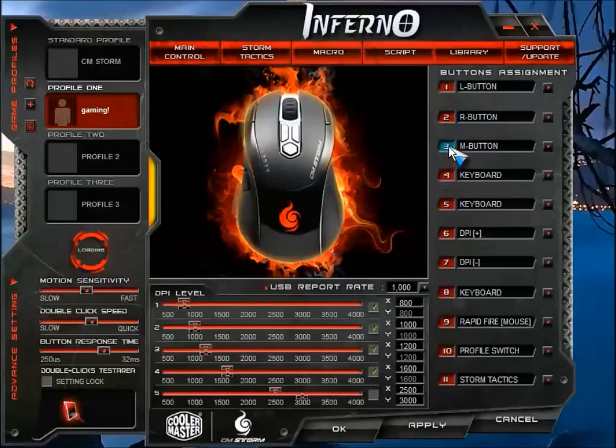These are the button assignments — left, right, and the middle button. This is where you set a keyboard key: you just click on that, press the key you want, such as C, and select the keyboard letter you want to assign when you're playing a game.